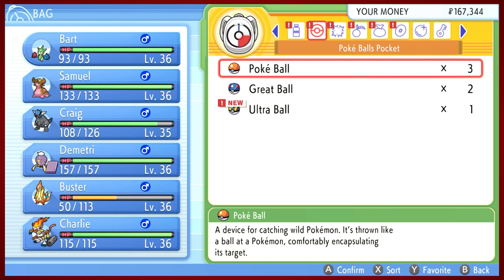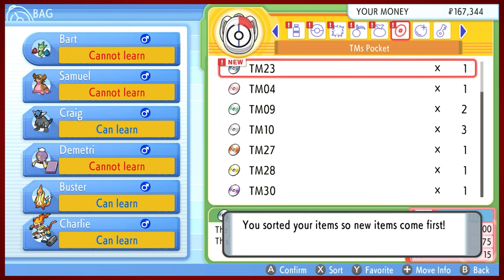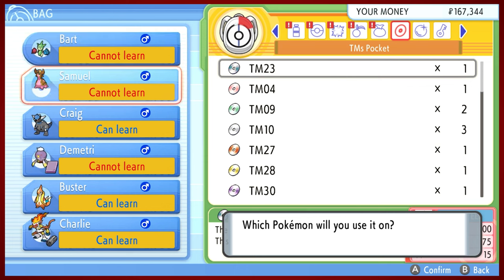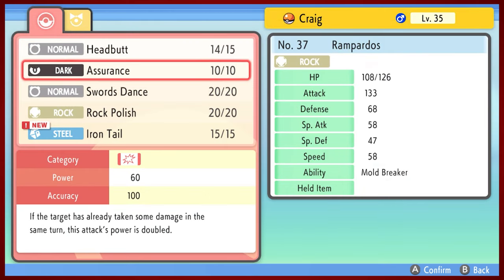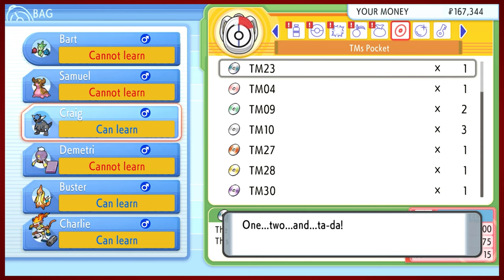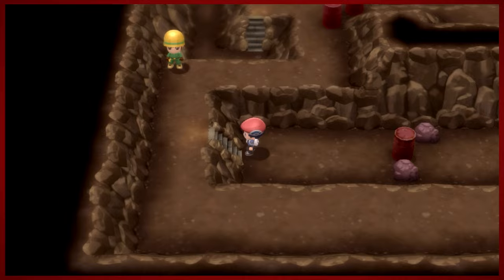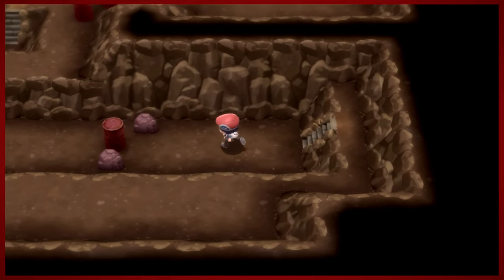Is steel the byproduct of iron? Let me sort by newest - Iron Tail. Target is slammed with a steel hard tail. This may also lower the target's defense stat. So it's actually not really a horrible move for someone like maybe Craig to learn. Craig's move pool is kind of garbage and Craig is super slow, so there's no real reason to use Rock Polish. We're basically going to be going second in every fight we do, so we might as well just go for the nuclear option and try to just blast stuff.